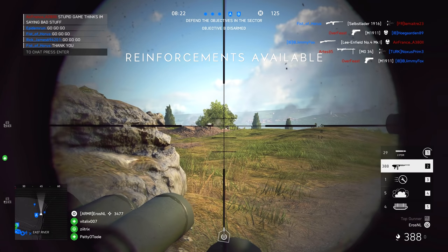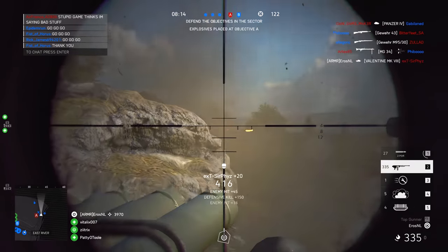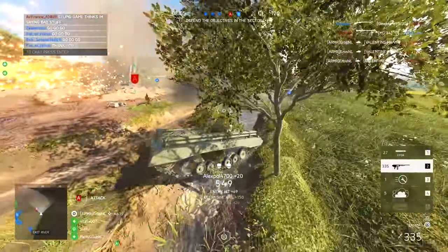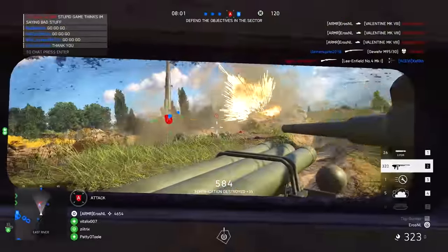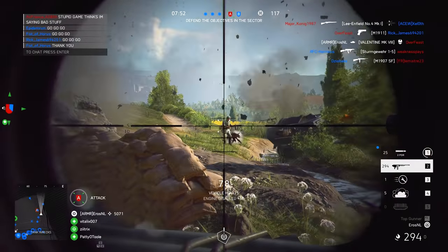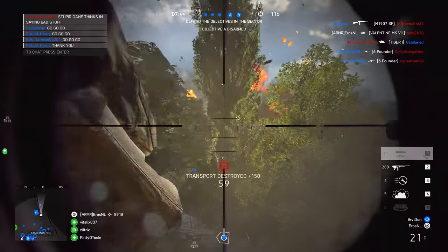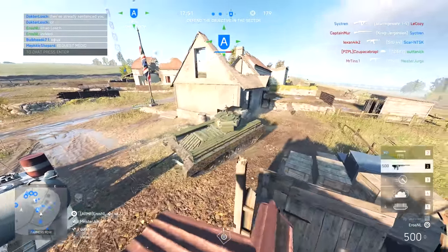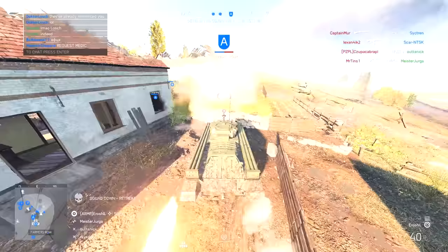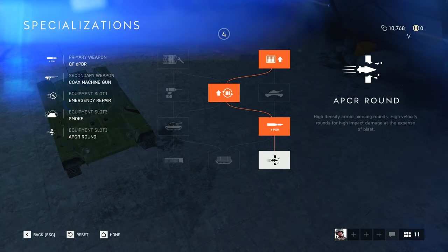The other allied option is the Valentine Mark VIII — a solid choice for all-round gameplay. It will out-DPS the Tiger because of the high damage with the 6-pounder and high rate of fire, making it a true anti-everything tank. With the base QF 2-pounder it is one of the worst tanks in the game, but once upgraded to the QF 6-pounder it should be feared by armour and infantry alike. Mine-clearing charges let you play aggressively, whilst AP rounds allow you to heavily out-DPS even the Tiger I. Recommended specialisation: right-middle, right-X.